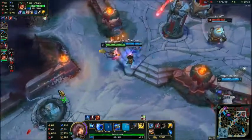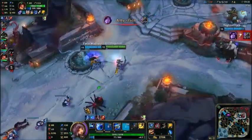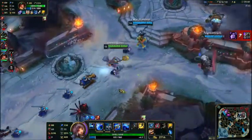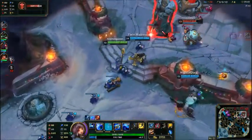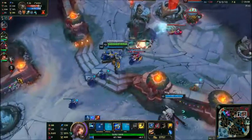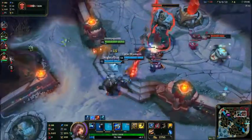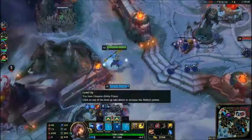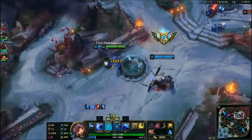My KDA is not that bad — it's 2-2-12, so that's decent — even though Nasus just died. But what can you do? Obviously I'm a bit pointless when I've got no mana.